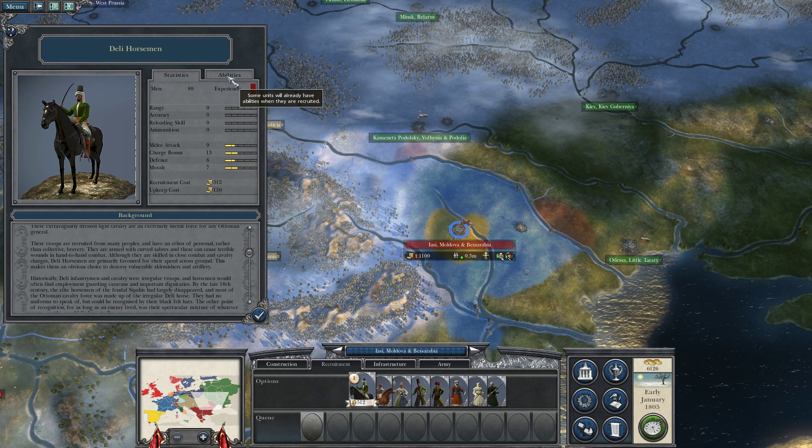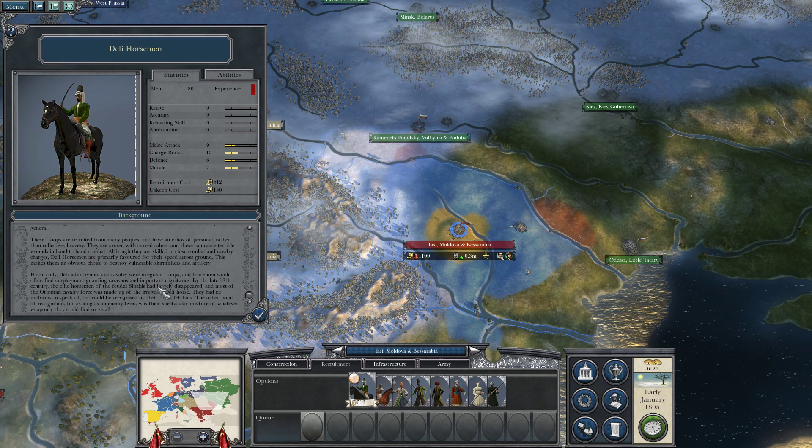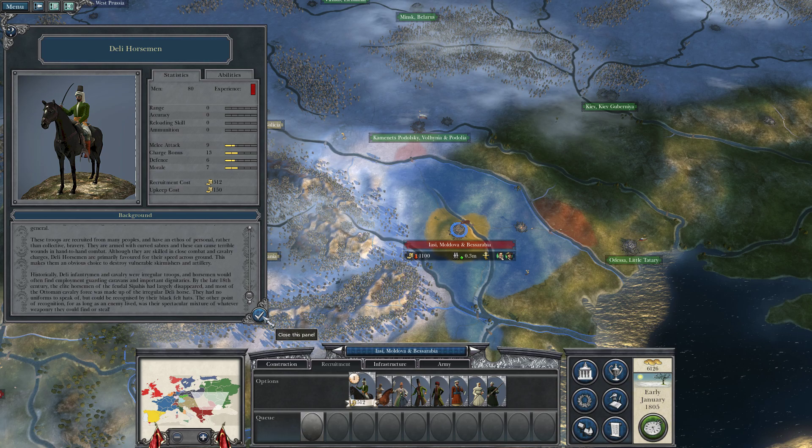Delhi horsemen are our light cavalry — they move pretty fast. Delhi infantrymen and cavalry were irregular troops who found employment guarding caravans and dignitaries. The elite feudal Sipahi horsemen had largely disappeared by the late 18th century, so most Ottoman cavalry is now regular Delhi horse. The main line infantry units we can recruit right now are either Janissary musketeers or grenadiers.